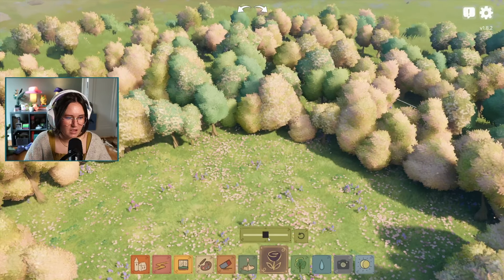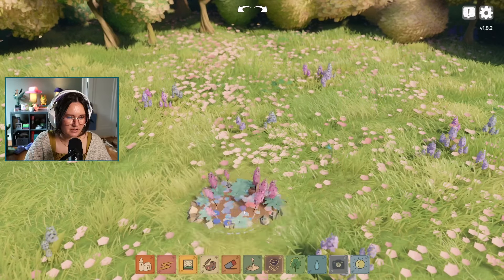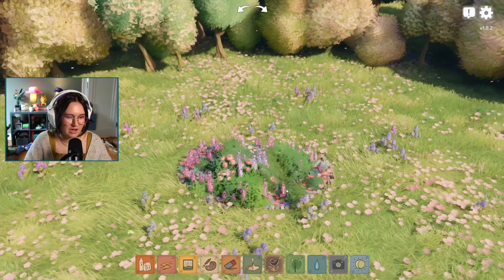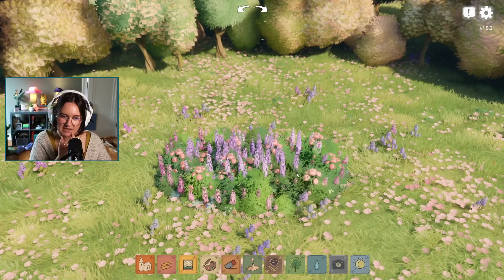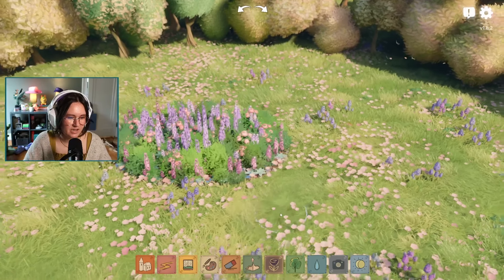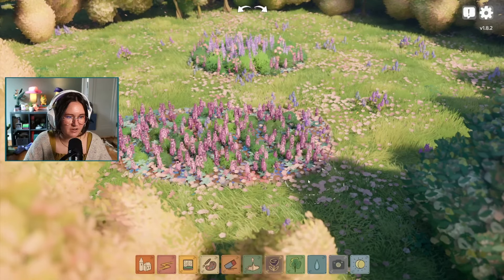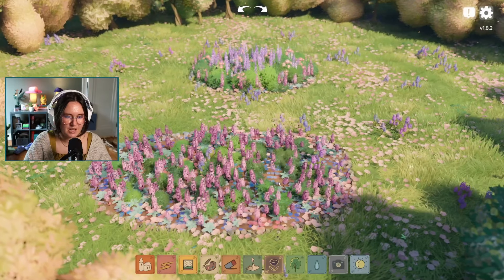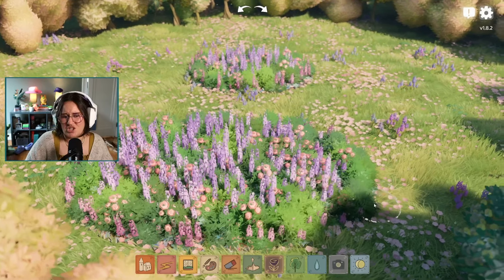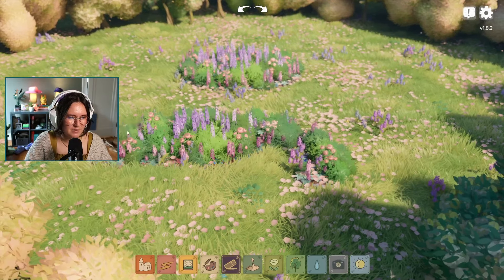You can draw in flowers and change the size — if you make it big it just makes a bigger area of flowers. If you go over an area where you already put flowers once, you get a smaller denser set, and if you go over it again you get a different color that's bushier, which is really cool.